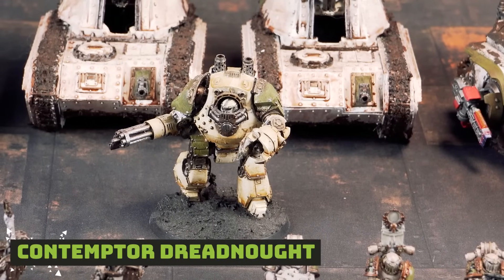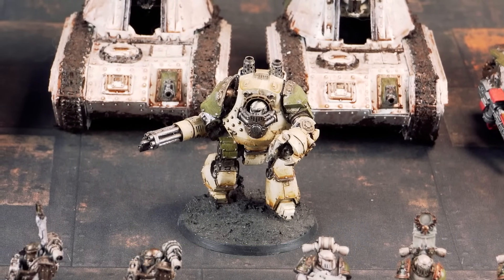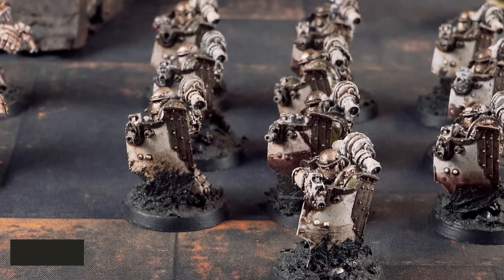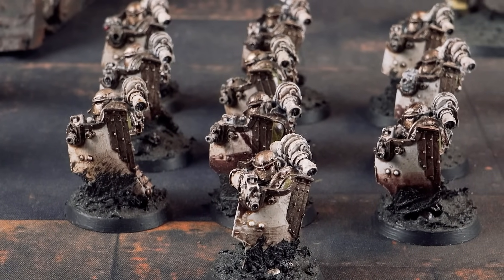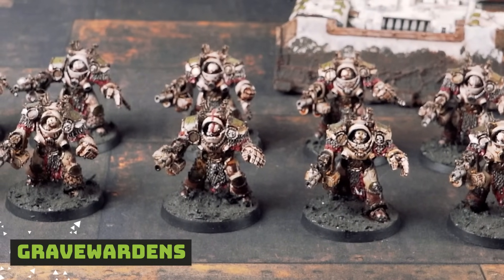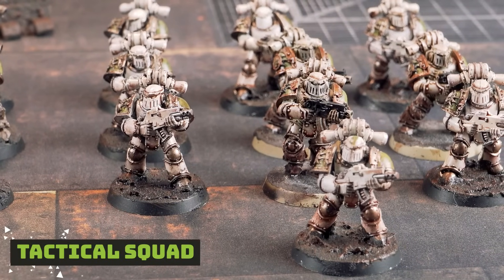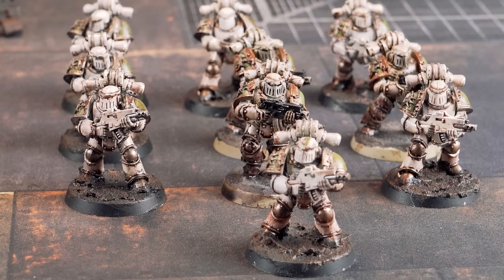I have a Contemptor Dreadnought with a Karas Pattern Assault Cannon. In Troops, a 10-man Breacher Squad with Vexilla and one Meltagun. I have two 5-man Grave Warden Squads with no further upgrades, and three 10-man Tactical Squads, two of which have Vexillas and Power Fists because those are the models I own.